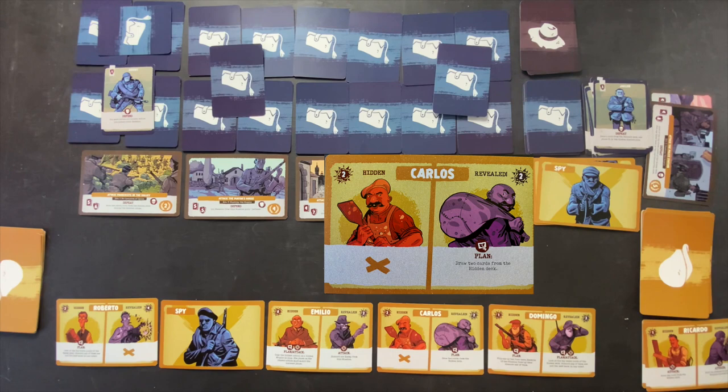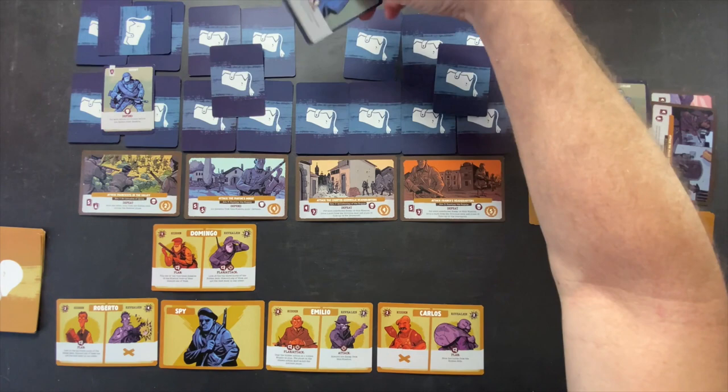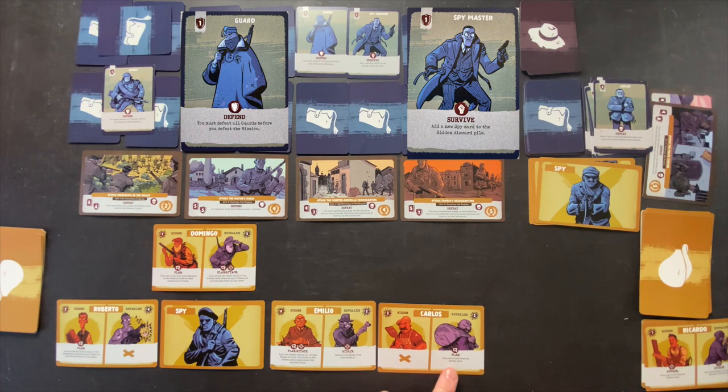We play Domingo hidden — flip one or two face-down enemies face up and discard one. We reveal a Guard and a Spymaster — add a new spy to the hidden discard, and you must defeat all guards before this mission. We need 8 then. Then we play Emilio to copy that action and flip two more — a Military enemy that shuffles all hidden Maquis and removes one from the game, and another with a defeat condition: for each undefeated enemy, draw a civilian card to the graveyard. We discard the Guard and then the counter-guerrilla using Emilio's copy effect.